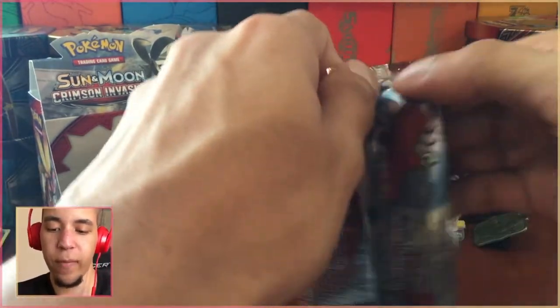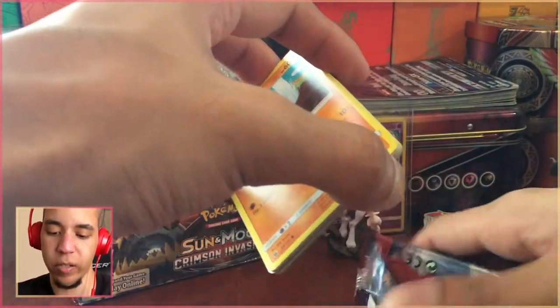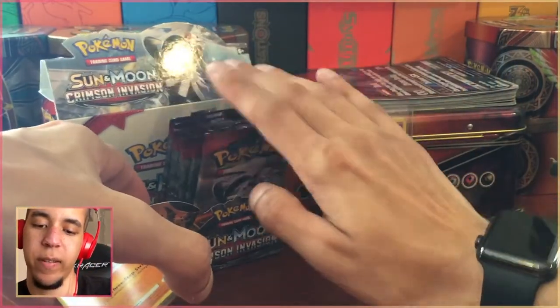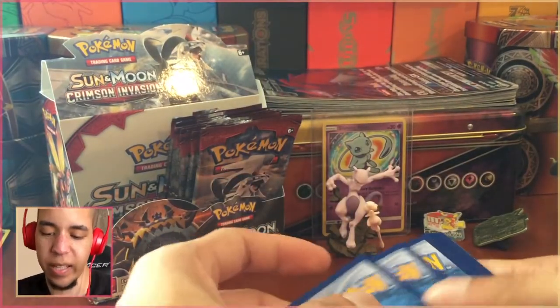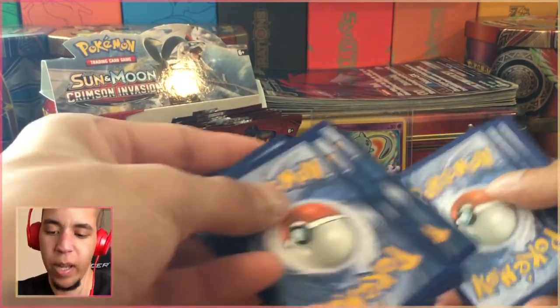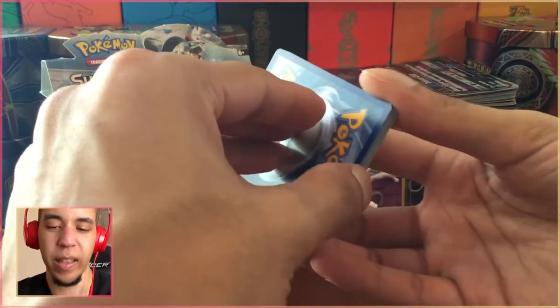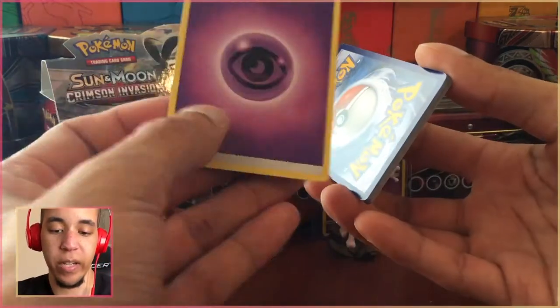My favorite Ultra Beast is going to be Kartana. I do like Kartana quite a bit — I have since he first came out. I think there might be a better one coming soon that I like better, like one of the ones that's already been announced, but I'm not a spoilers person. Let's start off with a Grass Energy.